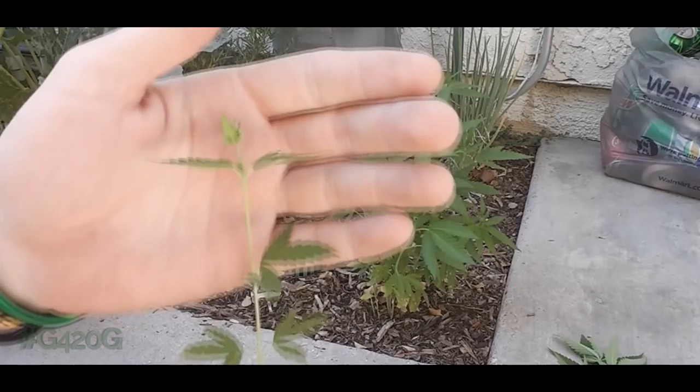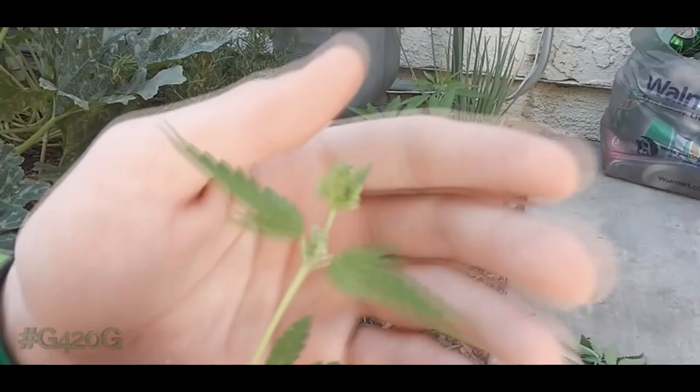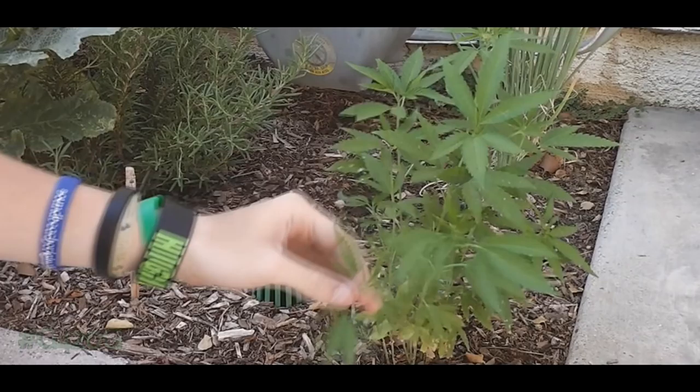This little one's a male too, but it's such a lanky, underdeveloped male. It has one cola-like structure on top if this were a female, but it's just got one set of pollen sacks and nothing developed on the inner nodes at all — kind of a good specimen for saving pollen because it's such a small little guy. So far we've got two males, and we're going to continue going through here to check which ones are male and which are female.